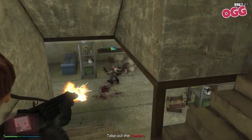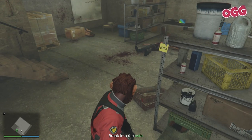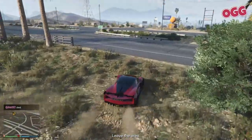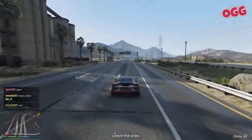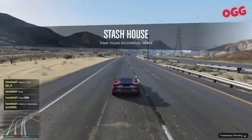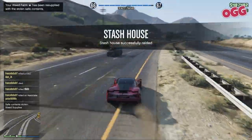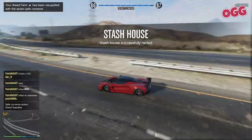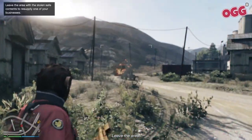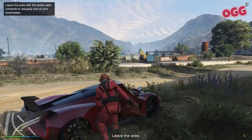Go down the stairs and take out the five guards — there are always five guards. Find the yellow Post-it and note the safe combo, head over to the safe and unlock it, then back up the stairs and get the heck out of Dodge. Once you're clear, one of your businesses will get a full resupply — that's the full $75,000 worth — but you won't know which one until it's randomly selected at the end of the mission. You'll also get 30 grand in your back pocket, which is a nice little bonus. I'd suggest doing this at the start of a long session so you can skip at least one resupply.